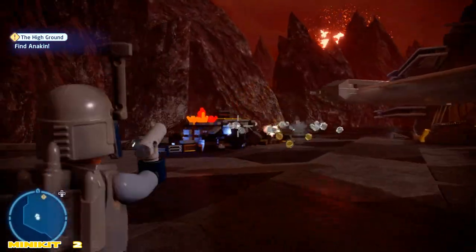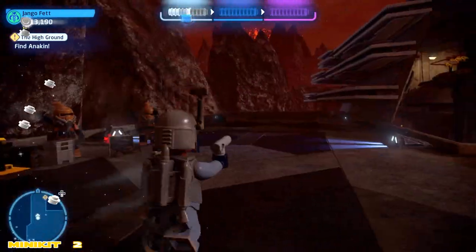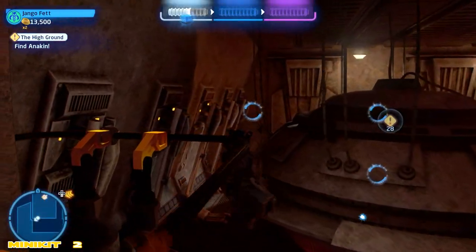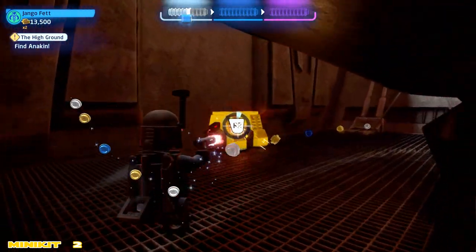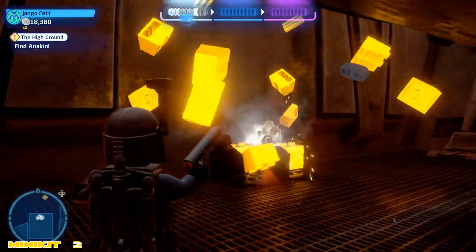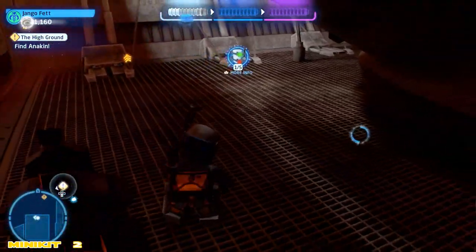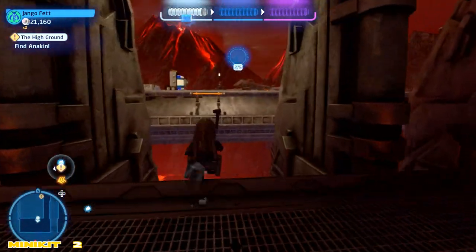We grab the minikit and turn back around. Now pay attention to these little handhelds on the side ledge. You can jump up, float out, and grapple using Jango or Boba — there might be other characters too, but that's what we know for fact. In the back corner you're gonna need a bounty hunter to melt that gold, build the bricks, and collect minikit number two.